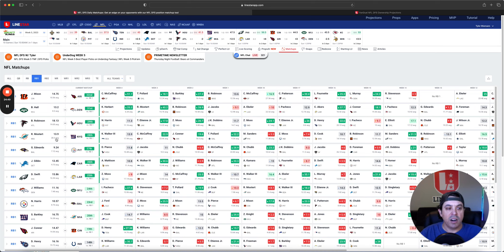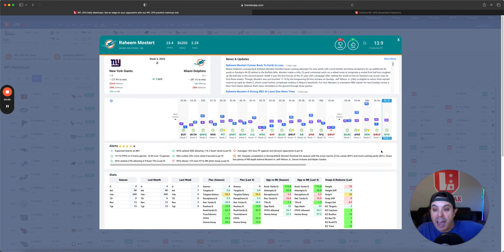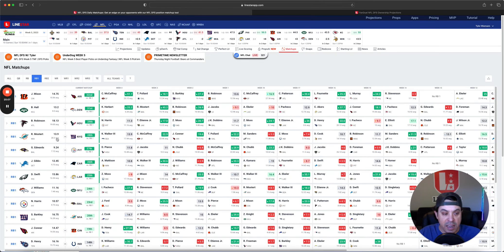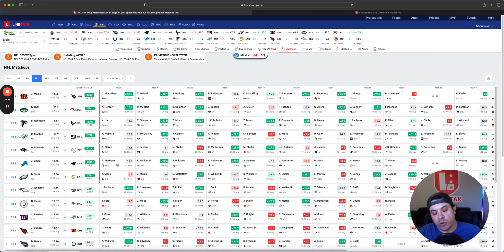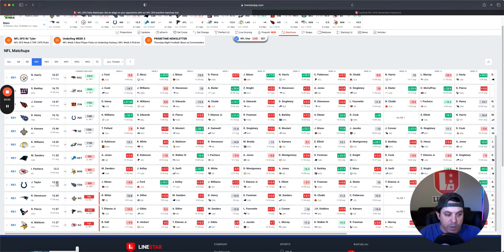RB-wise, Breece Hall, Mixon, and the higher-owned guys stick out. Mostert is technically listed as RB1, but the big question is whether that shift to Achane last week was real or not. Gus Edwards versus Pittsburgh — Edwards hasn't really done much, but Pittsburgh has allowed some rushing yards, Melvin Gordon is out, and Justice Hill is out, so it's the Gus Edwards show with volume there for cheap. Gibbs we talked about as interesting. David Montgomery is 100% in play — he gets the goal-line work and is better than Jamal Williams, who crushed in this offense. DeAndre Swift is also in play.